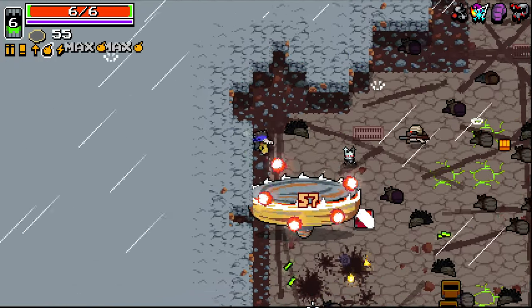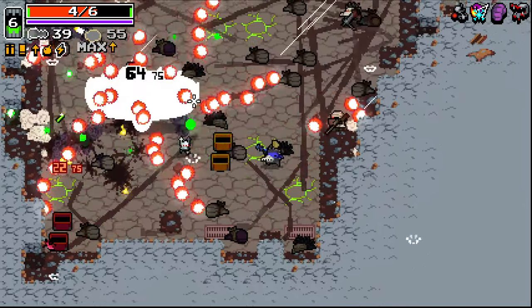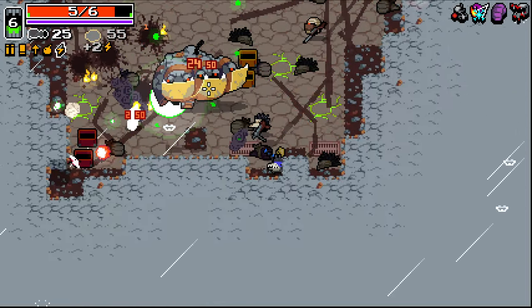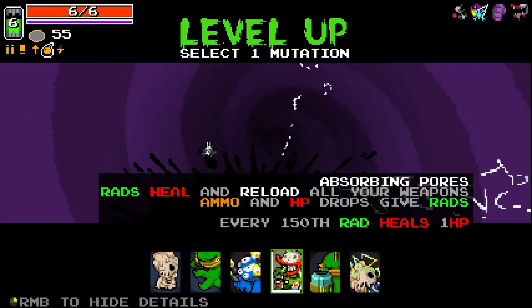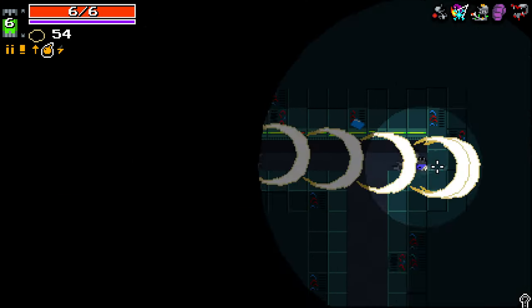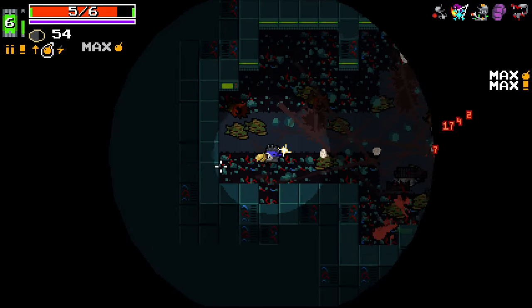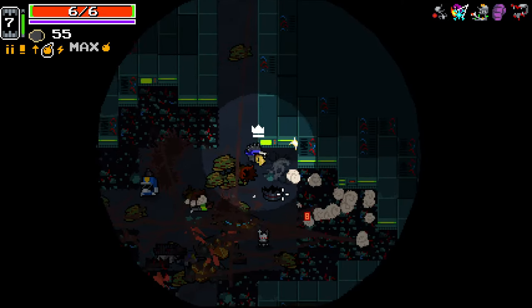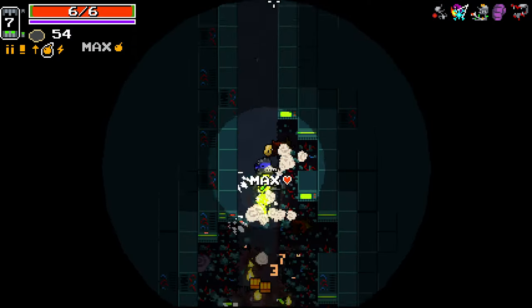I don't even know how I'm gonna kill this guy - I'm gonna have to pick up another weapon I think. This thing with an accuracy up would be very good. Get out of the way with my glove there. Absorbing ports I don't use that much anymore, but still pretty good. I'm kind of surprised I'm alive after all that. Sticky launcher - where's my fire? Where's my fire?